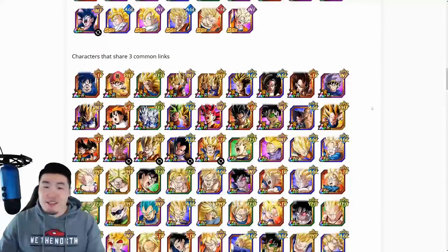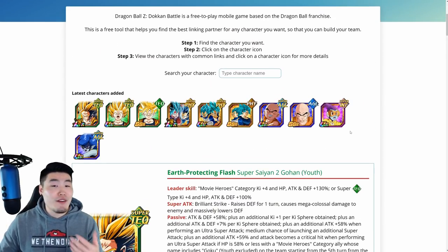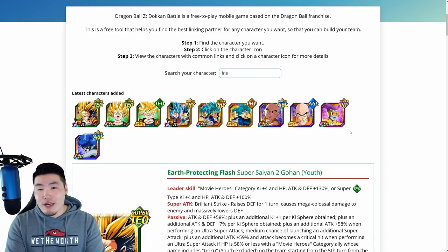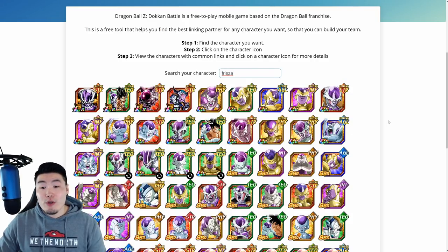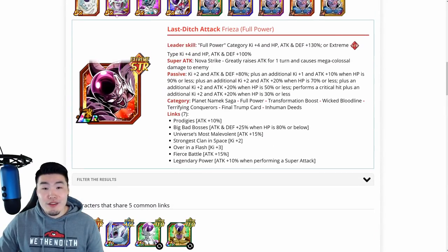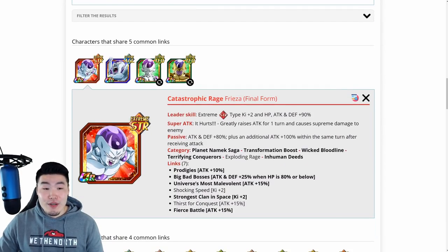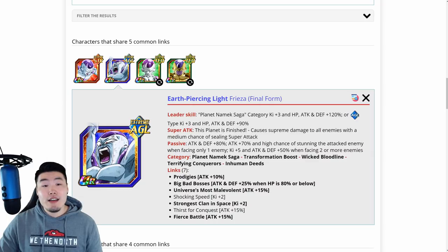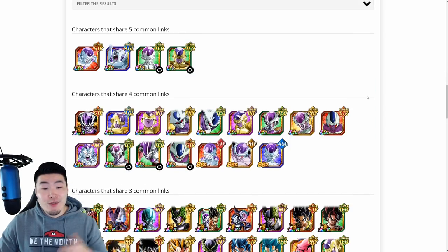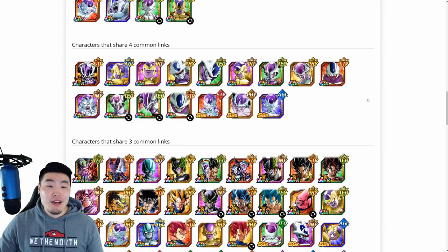Hopefully this little demo gave you guys a good idea of how this tool works. You can just find whatever unit you're looking for by typing their name into the search bar. Let's say you're looking for a Frieza — just type in Frieza and it'll show you all the Friezas. Maybe you're looking for a partner for the LR Full Power Frieza. These are his best linking partners in the game: the STR Final Form Frieza, the AGL Final Form Frieza, or the two forms of the Tech Transforming Frieza are all amazing options. And going down the list, there's also the Final Form Cooler, the STR Transforming Cooler, and so on.